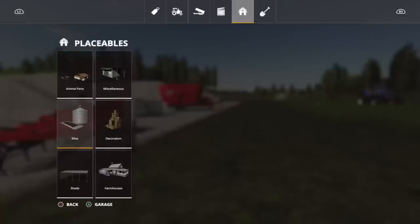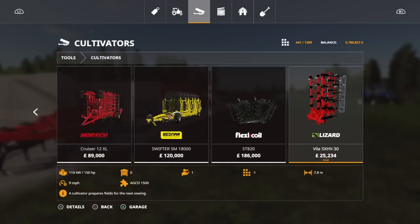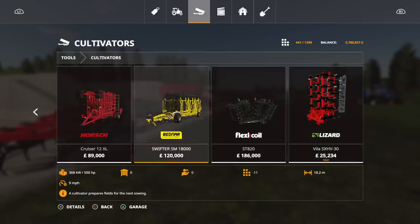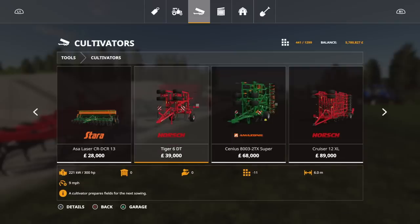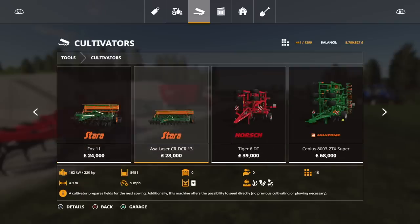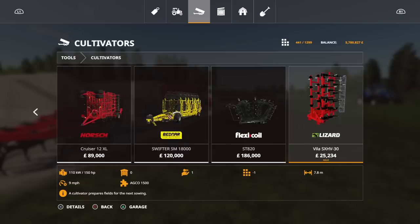In the store it's under cultivators - not disc harrows or power harrows. It's 25,234 - an unusual non-rounded price - for a 7.8 meter cultivator. Putting it in context, there's a six meter and an eight meter in the base game, and this sits between them both in size and price, making it really good value.